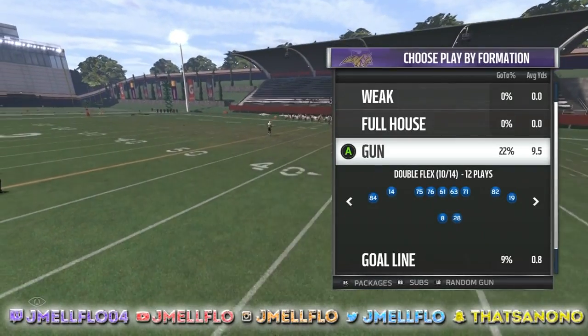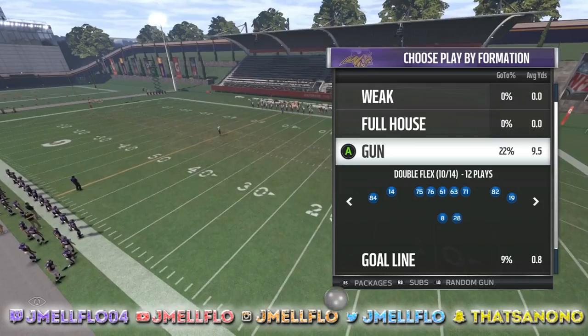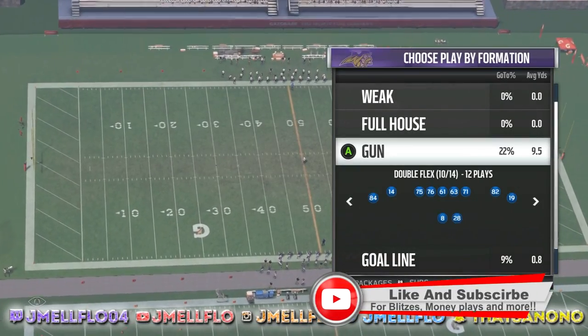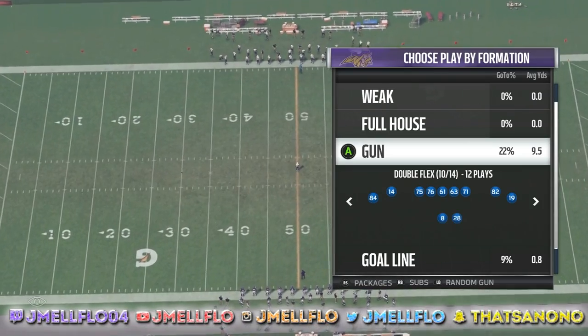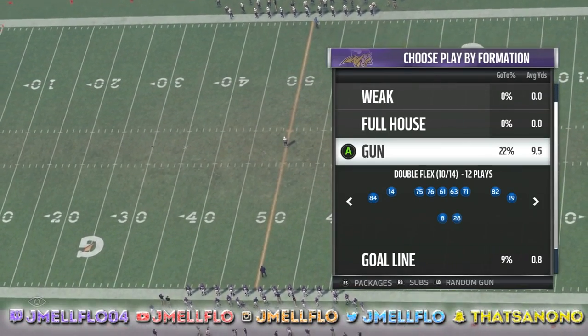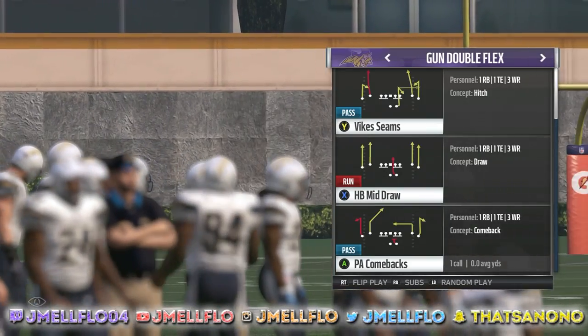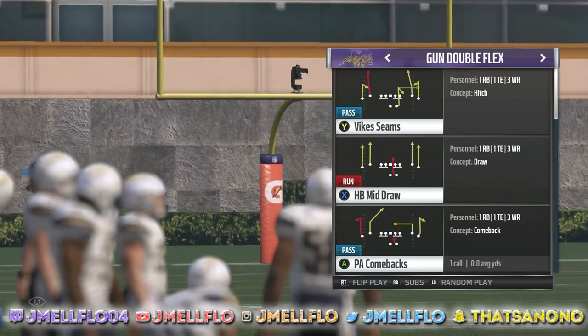A lot of people will look up money plays and keep using those same plays, but I'm here to let you know exactly how we find these money plays. It's literally the most simple thing you can do, and with this concept, I guarantee you — if you go use this concept in other playbooks, almost any formation in the game, you can find a one-play touchdown.